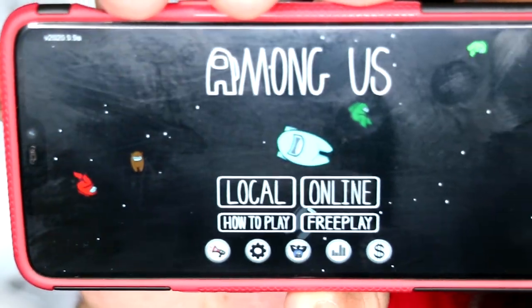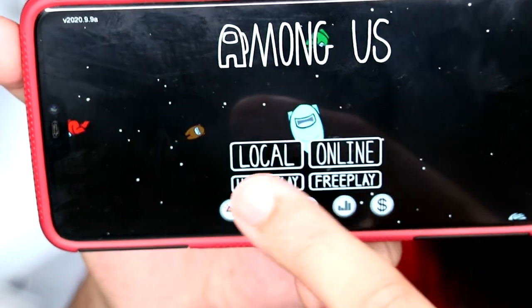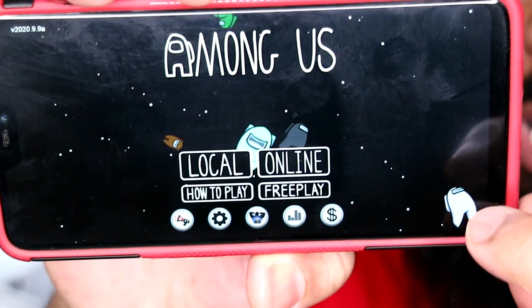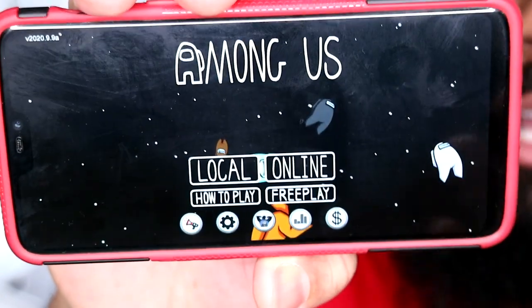For those of you who don't know about the game, this is what it looks like right here. These little icons are the characters from the game — these are what you call the crewmates. We're gonna be stitching them out today. They're the exact same shape, exact same character; the only thing that's different between them is the colors.